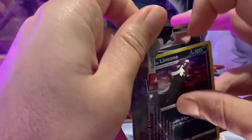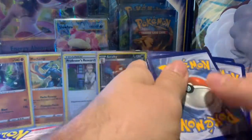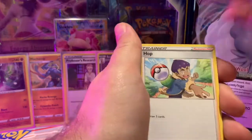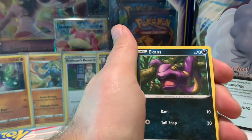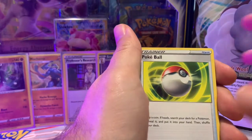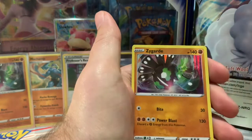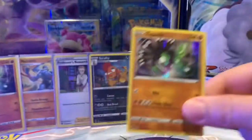Halfway through the Hatterene box and we're still tied — it might come down to the best common or uncommon pull. Some Kale, Leopard, Rotom Phone, Hop, Galarian Lanoon, Weedle, Ekans, Carvana, Pokeball. Sizzlepede Reverse Hollow. And for the rare is Zygarde. Three packs in and we're still tied up.